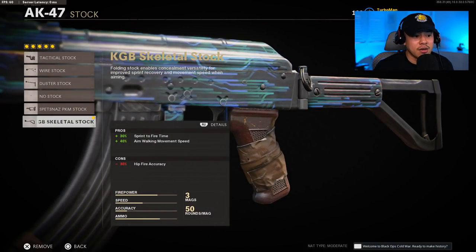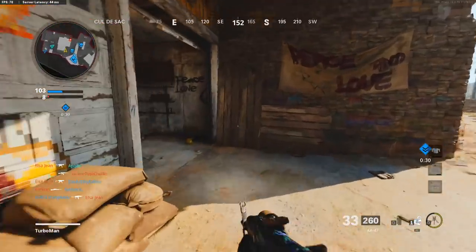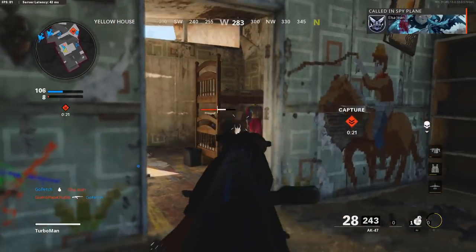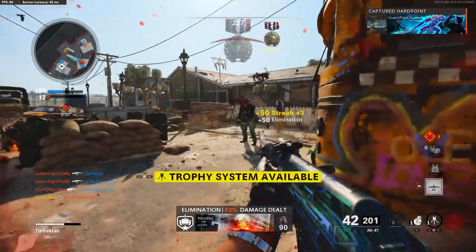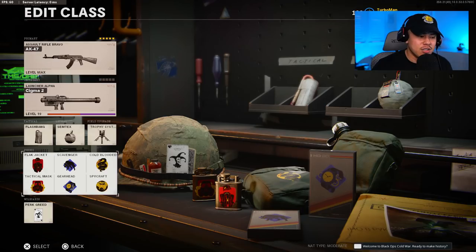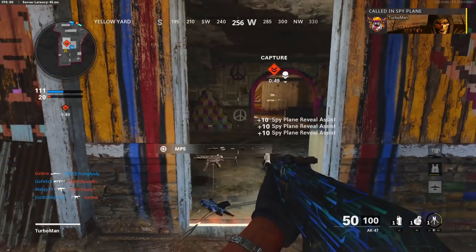Stock is still the KGB skeletal stock. You definitely want to be a team player — take down those UAVs and scorestreaks, that's why I'm running a launcher. Tactical is going to be a flashbang. Stuns still give the opponent a chance to aim down sights and shoot you, so I went with a flashbang which is very effective — you can throw it at the objective or at enemies coming to the objective. Lethal is optional but I find Semtex effective. Field upgrade: trophy system is definitely something you want to run to deflect enemy stuns or grenades when holding a flag or objective.